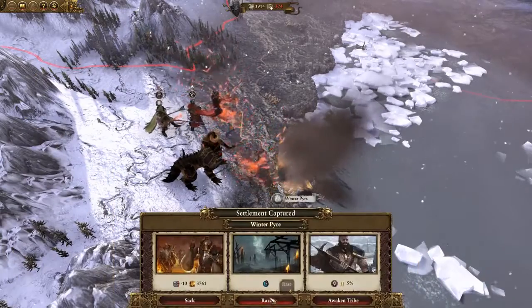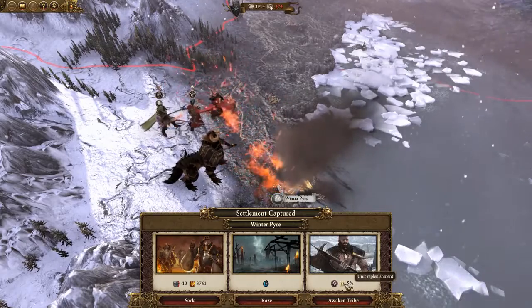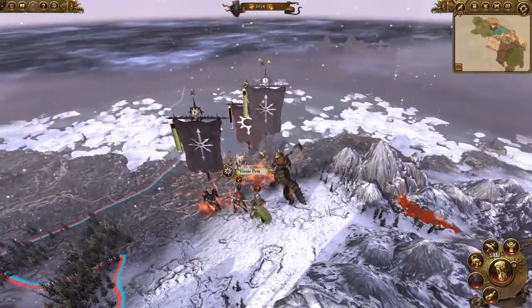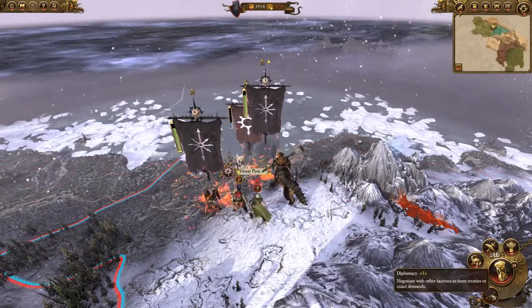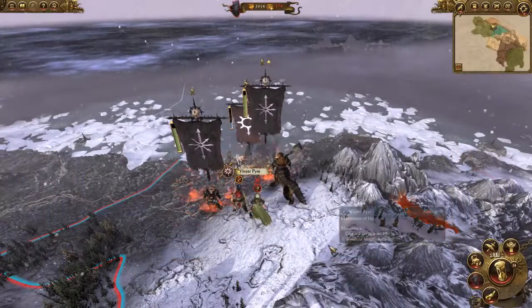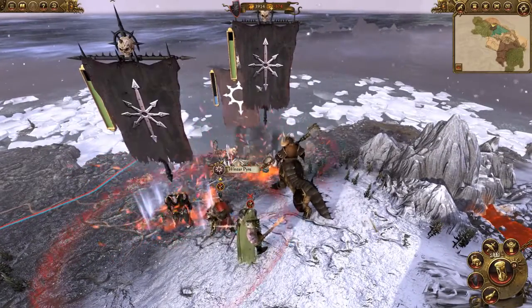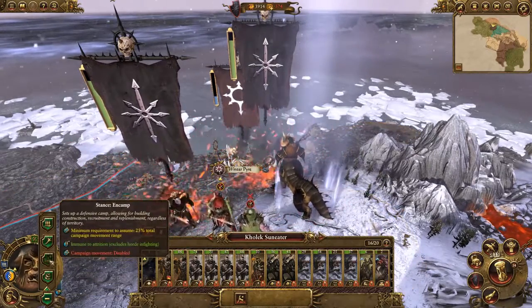Now Chaos Warriors often get a further post-battle option when conquering Norscan settlements, which is to awaken the tribe. This option liberates the original owners of the settlement — in this case the Eastling — who are then bound pretty tightly to your will and entered into an immediate military alliance with you. And if we take a look at the diplomacy screen here we can see that the Eastling are fairly staunchly allied to us, as are the Bersenling who we also liberated earlier. Now that the Eastling are awakened to the power of Chaos, this also gives us enhanced replenishment for our hordes in this region. This means we now have an area of respite on the map we can retreat to in order to lick our wounds after battle and supercharge our character and unit replenishment.